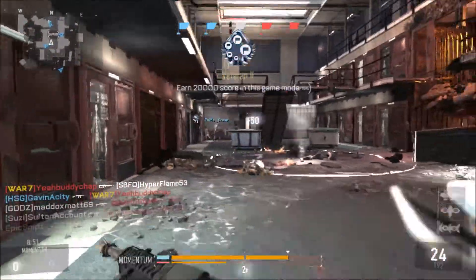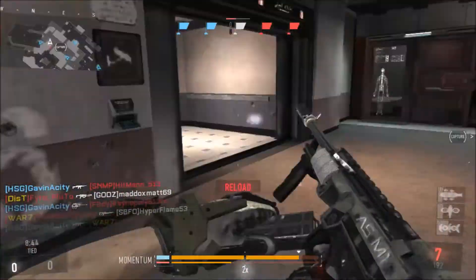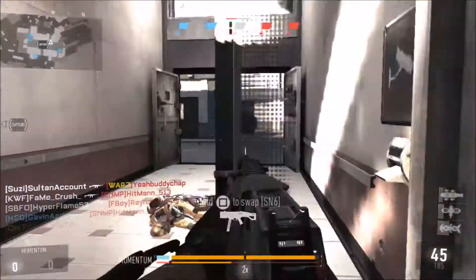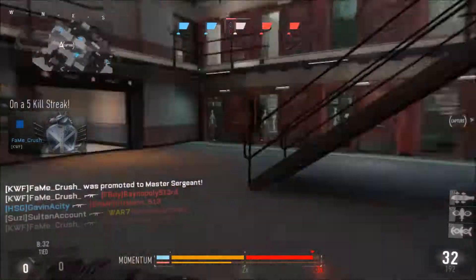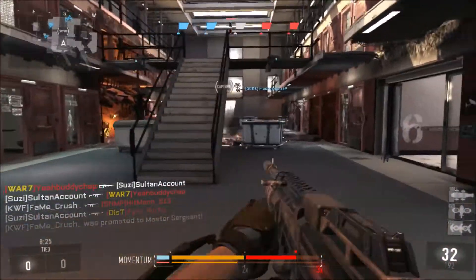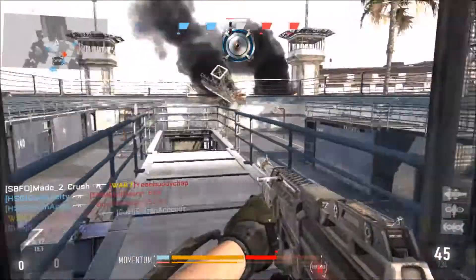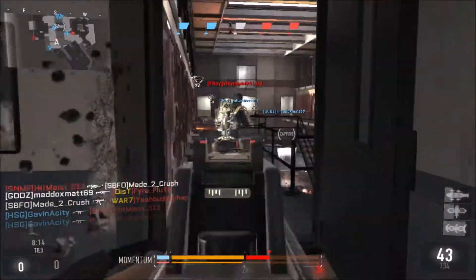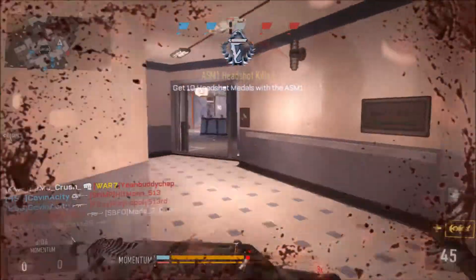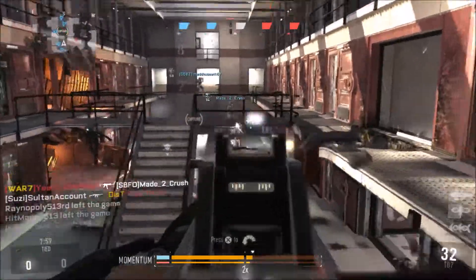The next scorestreak is the Warbird. The attachments are Extra Time and Aggressor, which is AI-controlled and seeks enemies — the point value is 1100. I use this killstreak because I like having lethal killstreaks. The reason for the Aggressor attachment is so I can still run around and kill people without worrying about manually using a scorestreak and sitting in a corner — I like to keep the action going while my killstreaks do the work for me.